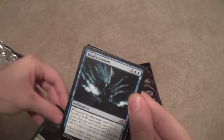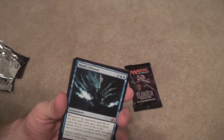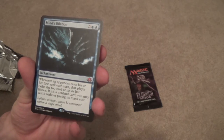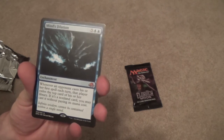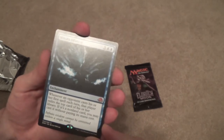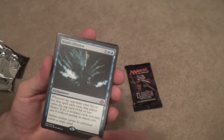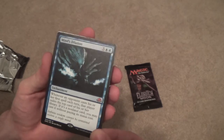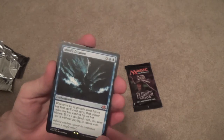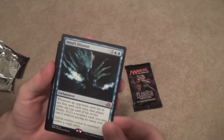Actually I just saw it's Mind's Dilation — I was trying to guess what it was and then it started showing up. Five blue blue. I think I want to use this as a win condition in a Blue Turbo Fog Deck. Wait a minute — this is a Mythic. This is a non-flip Mythic. So it's the Tamio packs in this box that have the non-flip Mythics.